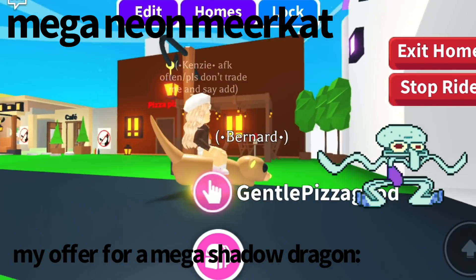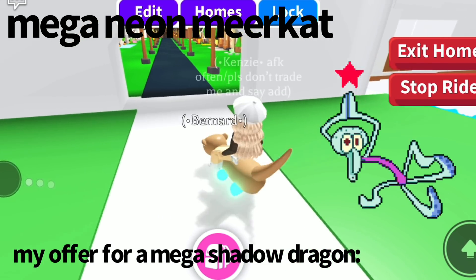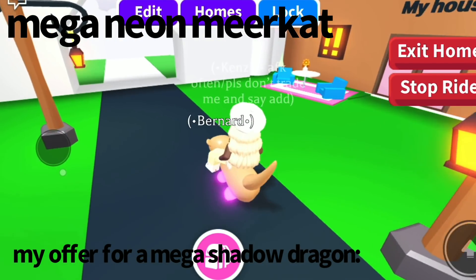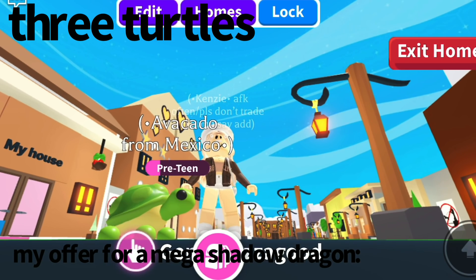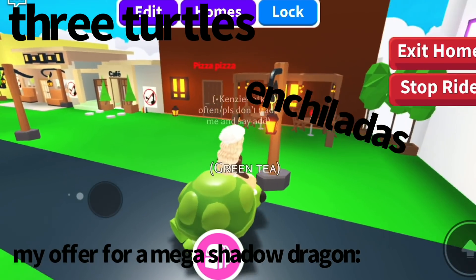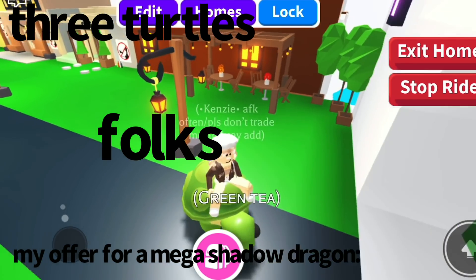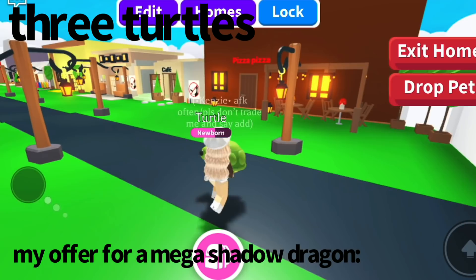My Mega Meerkat Bernard — so cute, look at the way it walks! I'll be willing to part with it for a Mega Shadow Dragon. I'll also be adding Avocado from Mexico — the turtle is just a ride turtle, unfortunately just ride. And I'll also be adding Green Tea, the fly-ride turtle. Then we have a normal turtle, just named Turtle, normal.